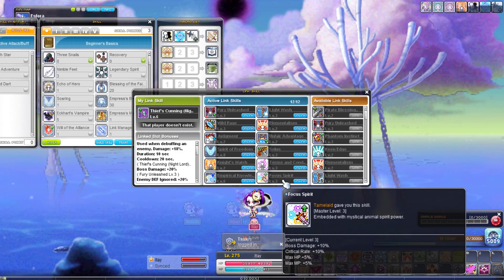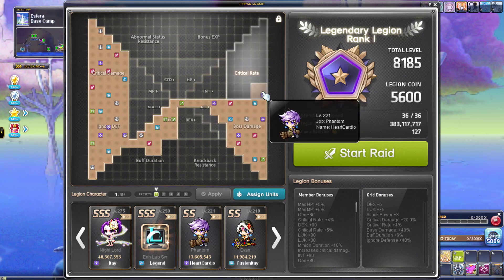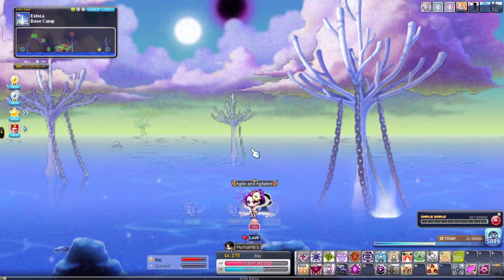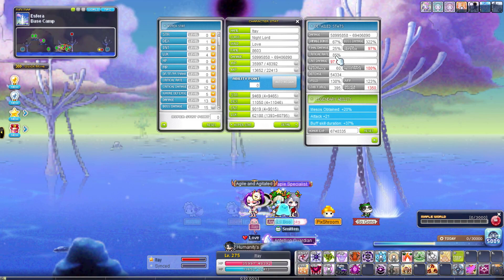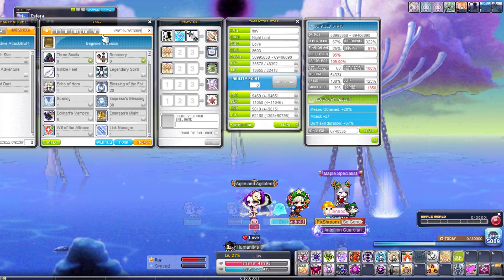My legion as of now: 40 IED, 40 critical damage, 15 luck, 8 attack, 4 critical rate, 6 buff duration, 40 boss. As a Night Lord you only need 85 critical rate because when you use Sharp Eyes you have 95 critical rate and that's all you need.